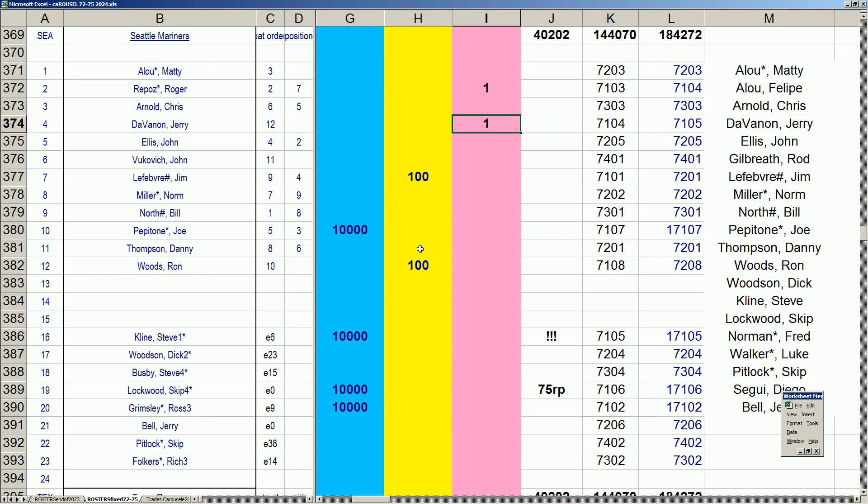Oakland has the proper math. Seattle had to push Ron Woods — a keeper but just an okay corner outfielder — onto waivers. They're happy with Joe Pepitone, Steve Kline, and Skip Lockwood, who's now going to be a closer. He was a starter moving into the bullpen, making room in the rotation for Ross Grimsley. Seattle is making some nice moves.